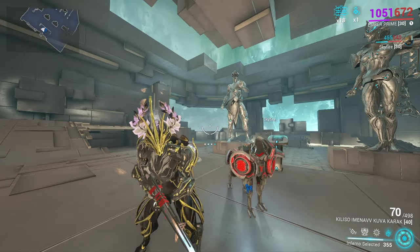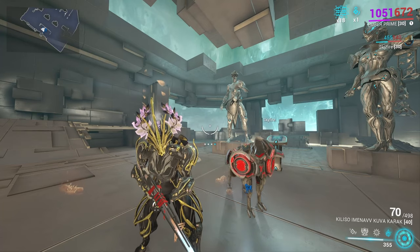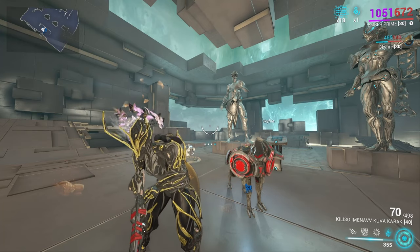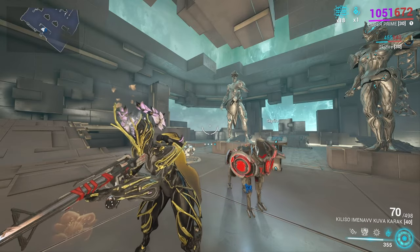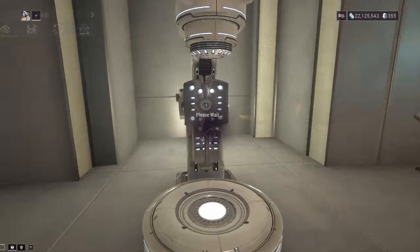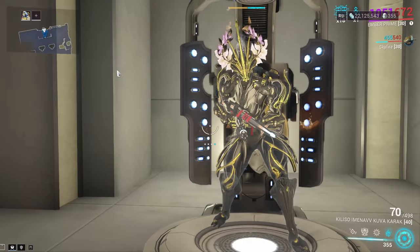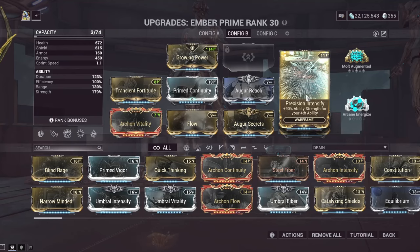Inferno, which replaced World on Fire, is probably one of the hardest abilities to justifiably use. There are some upsides though — we have the new Precision Intensify, which I'm running here because it gives a 90% bonus to your fourth ability, which can make her work pretty well, though still not justifiably well.